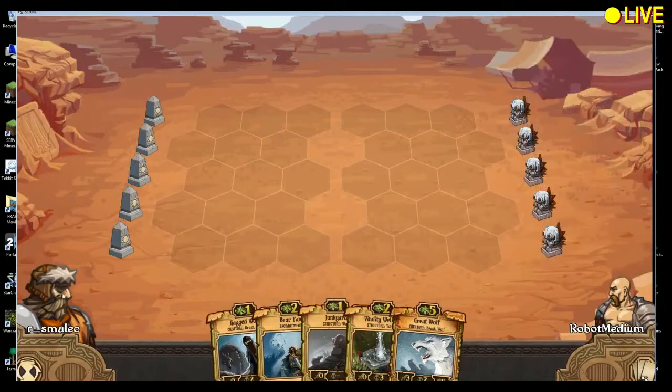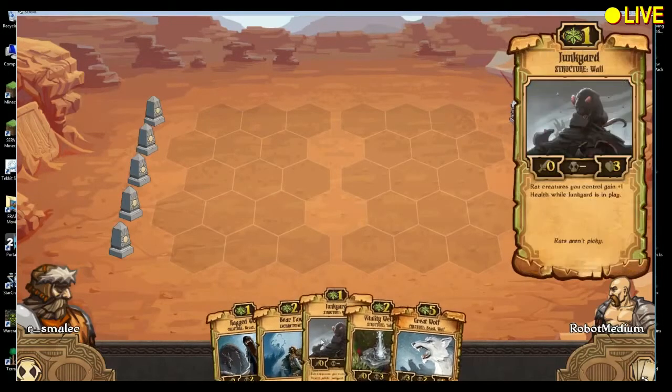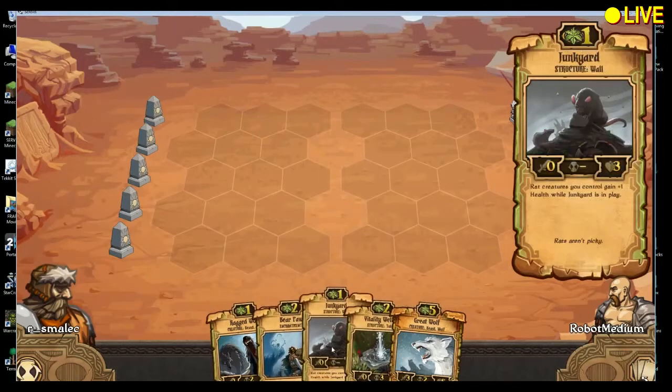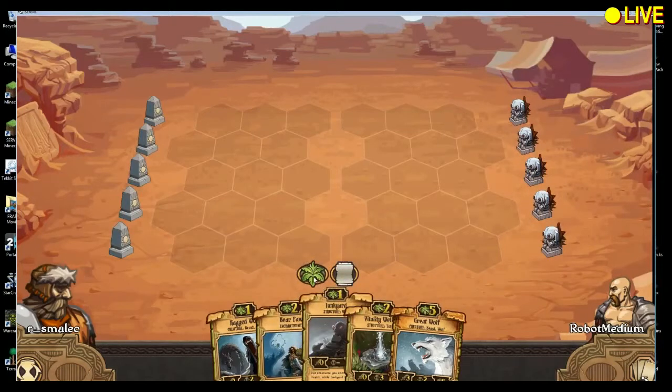You're right, it didn't change my avatar. The first thing I would try to do is sacrifice something to get the wolf out since he's got haste. I think I would sacrifice the bear paw because it increases the countdown of other units. Sometimes it's helpful to increase the countdown to sync up your units. I would save that and stack the Junkyard — that would be my second choice.